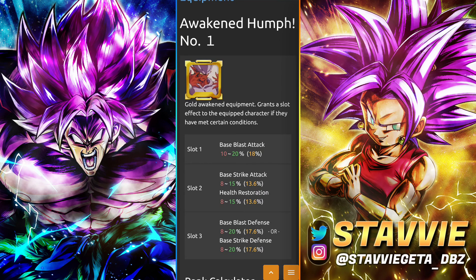The next one you can get with Z medals as well is the awakened hmpf. This one is along the lines of double offense, but it also has health restoration. I can't remember off the top of my head if Bojack has any health restoration going for him, but if you're running him alongside Gohan, it gives him a little bit of extra health restoration. It's got blast attack, strike attack, and then on the backside it's either blast defense or strike defense. I don't think it particularly matters which one you roll for him — it's not like he's a blast armor unit.